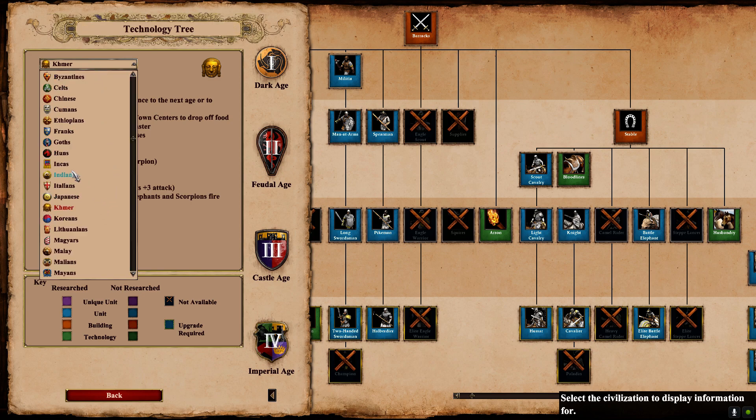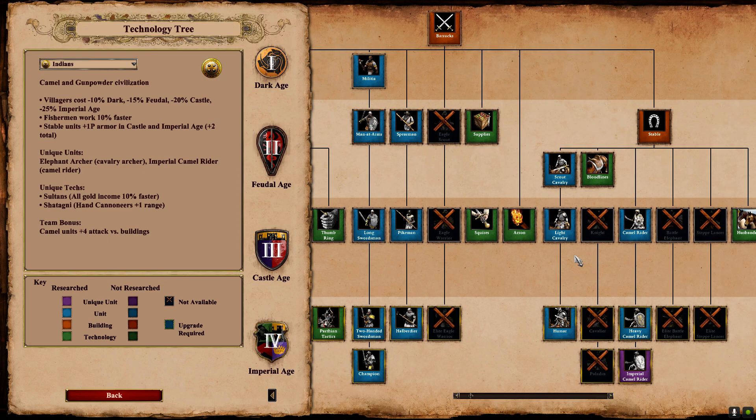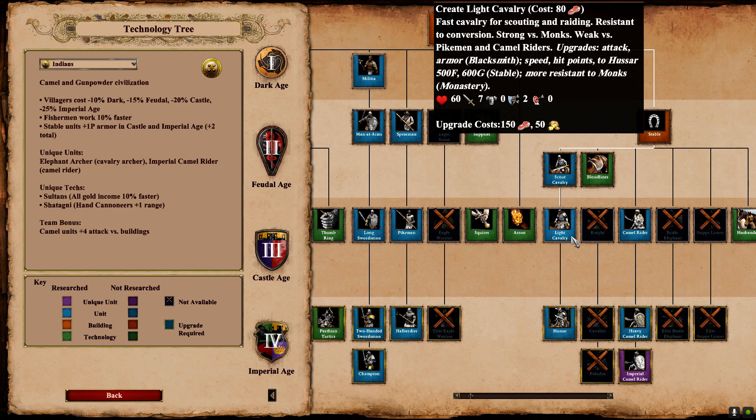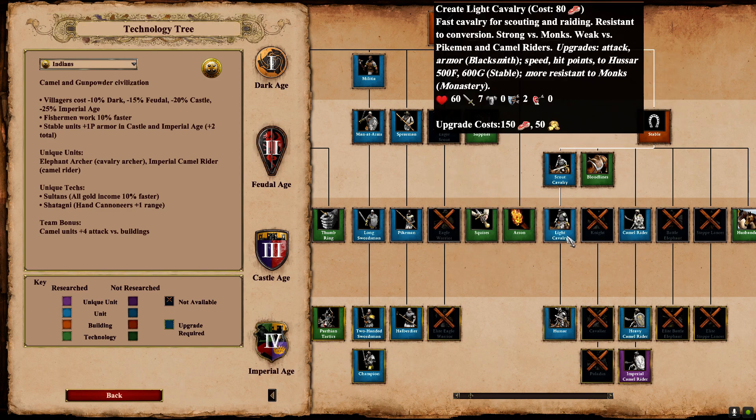And then the biggest losers: Indians. Indians technically get a free pierce armor on their Scout Cavs into Light Cavs upon hitting Castle Age. That is not even comparable to the Turk bonus — totally in a different league. They don't get it till Castle Age.